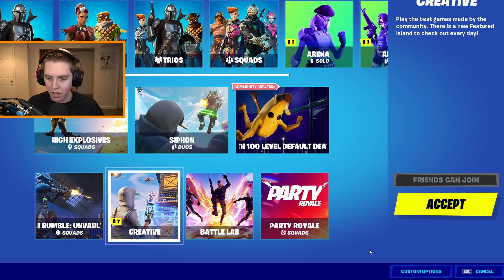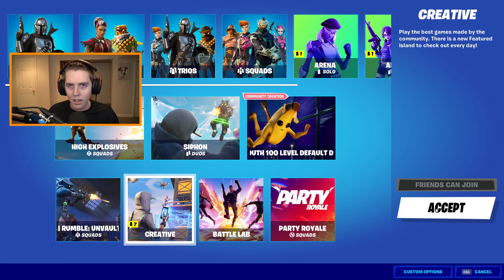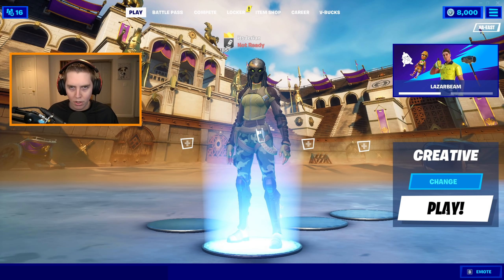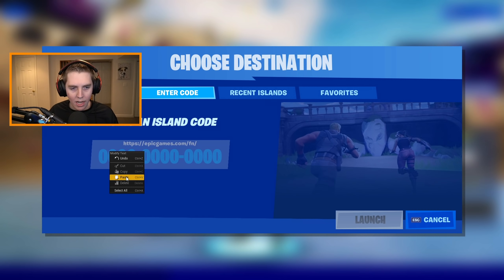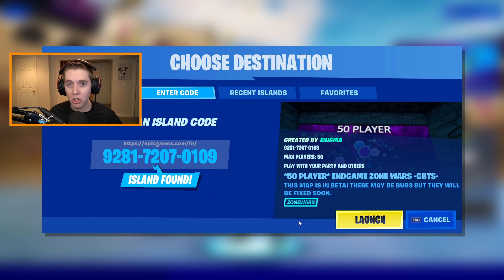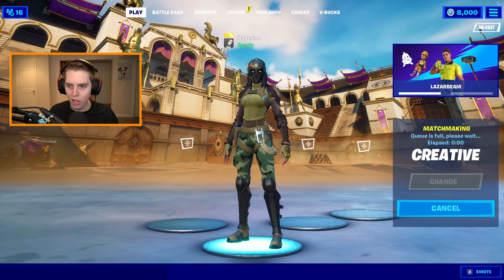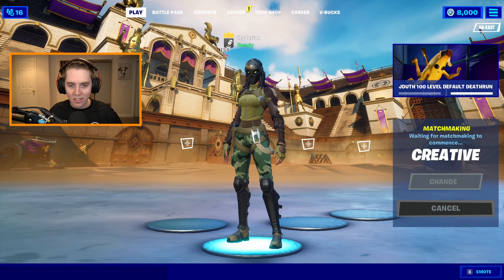Where it says creative, you want to go to the bottom right and press custom options, input whatever the code is — so if it's Jerrion12, put that in. Accept creative again, press play, but instead of going to create or play, go to island code, press enter, and copy-paste the code. This is Enigma's map — it's really, really good, probably the best one yet. Whoever's hosting should tell you what island code to use. Let's launch that up, with just me queued, and we'll start the match.